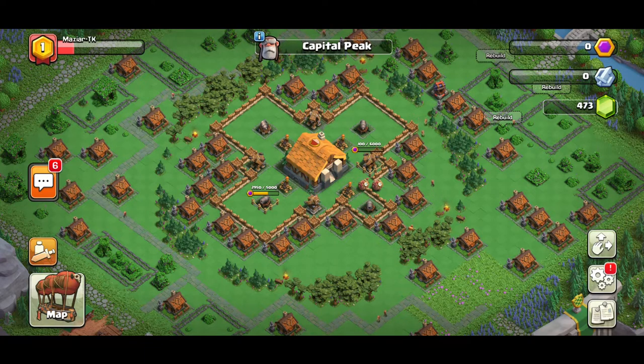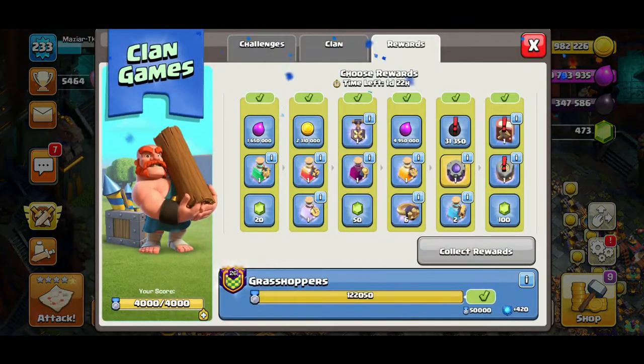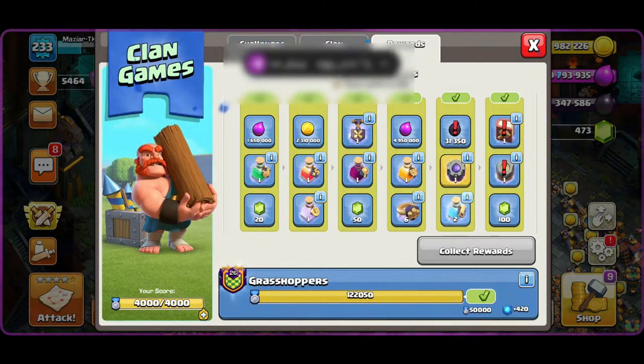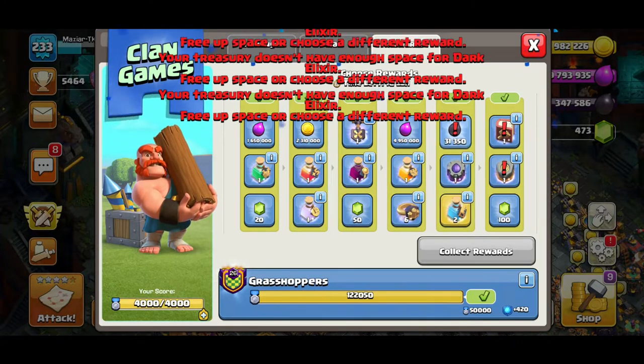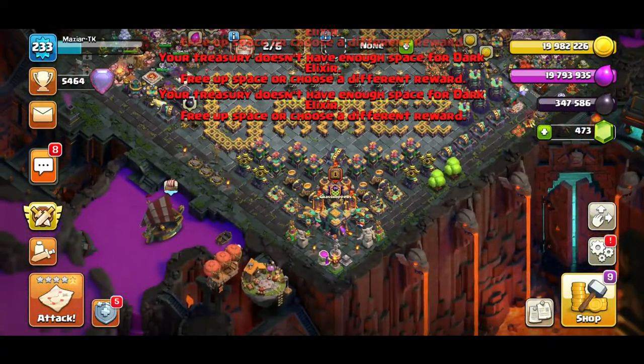You don't necessarily have to go attack for 7 million gold in the main village and put it all into capital gold. If you have extras you can just trade it with your builder — that's the most value. Also in Clan Games this season you probably got a builder rune, which gives you two builders you can use to collect capital gold. That's the most value you can get from those rewards.